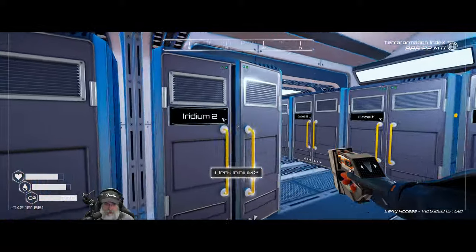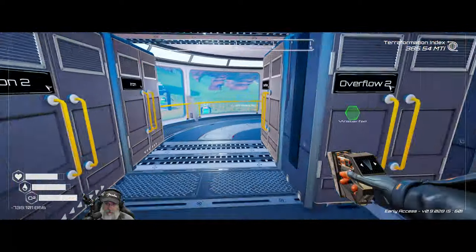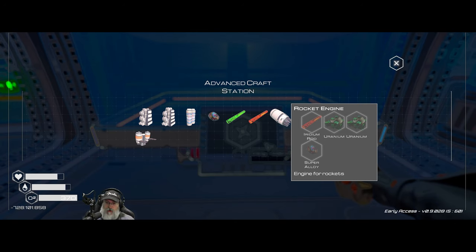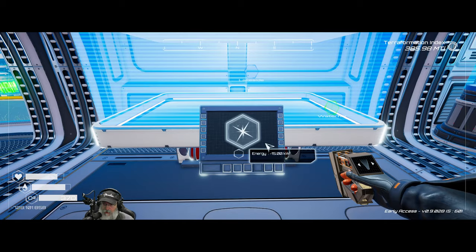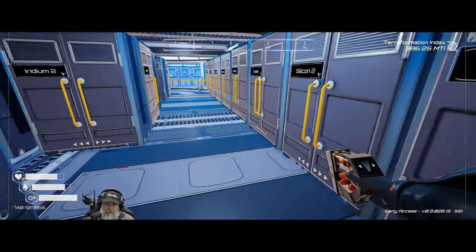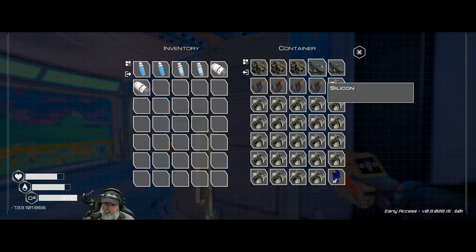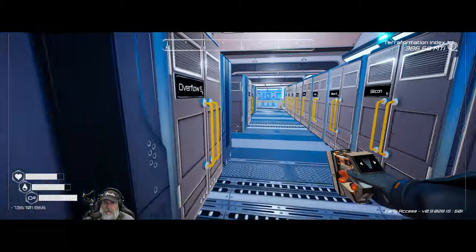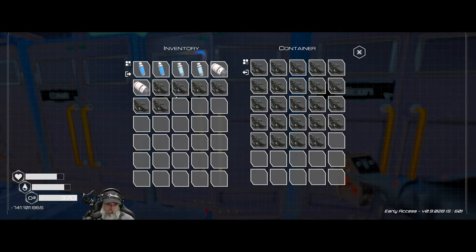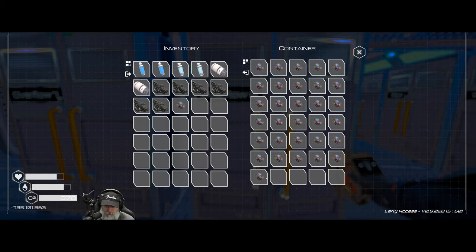We have two rocket engines left. After that we'll have to start making them, but they're not too hard to make — they do require uranium though. So I guess I shouldn't be burning all my uranium making rods now that we have to build rockets ourselves. I need six silicon. I have two in the overflow and we'll grab a few more, giving us six. Then for supers from the overflow we'll grab four — that should be enough for two iridium rockets.